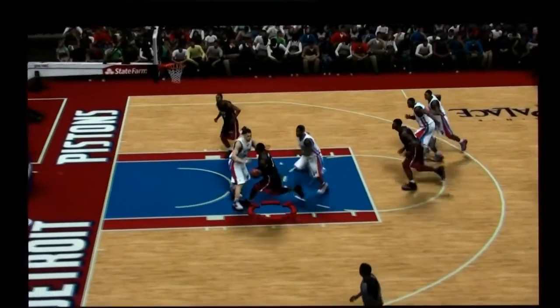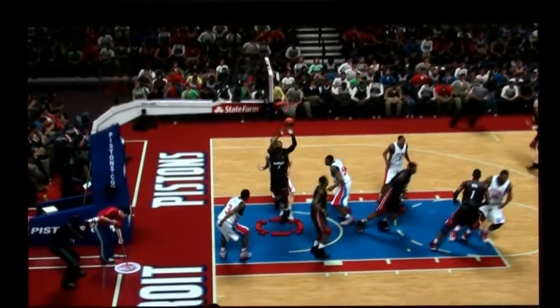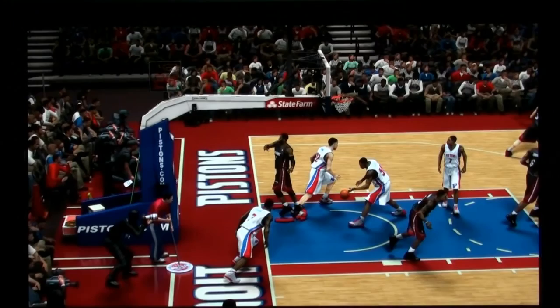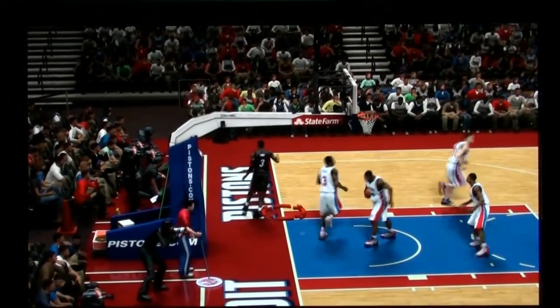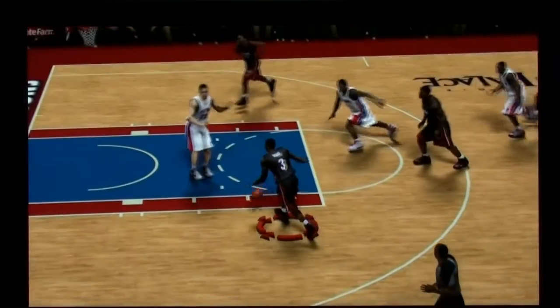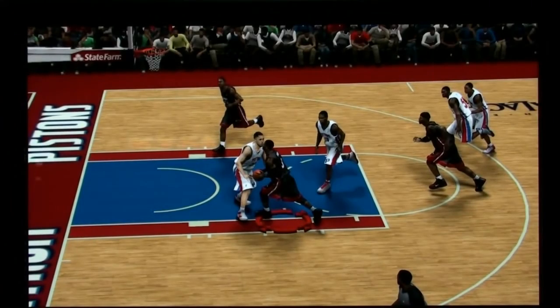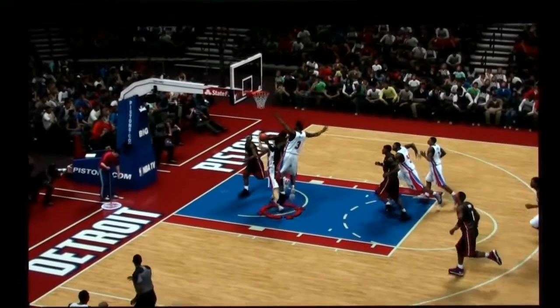As you can see, Wade pretty much committed to the dunk, and in the game this year your defender just gets pushed out of the way so the dunk completes. There's no foul called, nothing. You would almost think Tayshaun Prince, having this great position, would get knocked to the ground and there'd be a foul called — no dunk, nothing like that. It's kind of crazy.